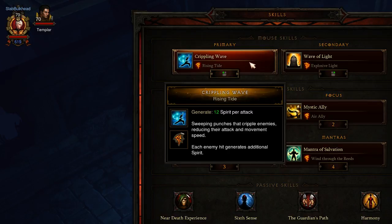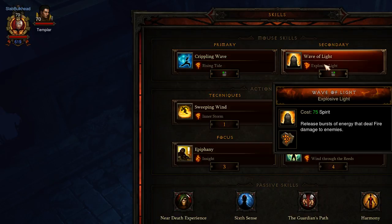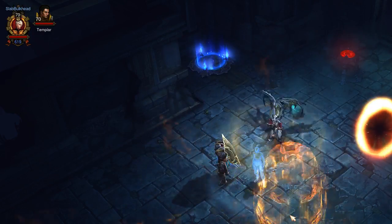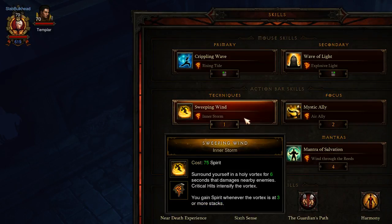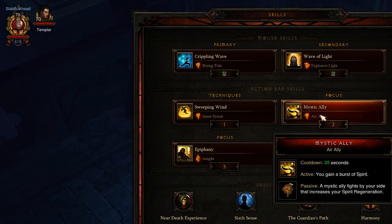For the skills: the spirit builder I'm really not making any use of, but I have the Rising Tide rune on it, which means each hit generates additional spirit, so if I get up and punch someone I'm getting more spirit. The Explosive Light rune is what produces those shrapnel pieces you see on the Wave of Light, which is really big for maximizing damage. Sweeping Wind is integral because the multiplier hinges entirely on how many stacks you have. The Inner Storm rune gains more spirit over the vortex at three or more stacks. And I have the Mystic Ally — the Air Ally — which when activated gives a burst of about a hundred spirit, so I get about a third of my spirit back instantly.